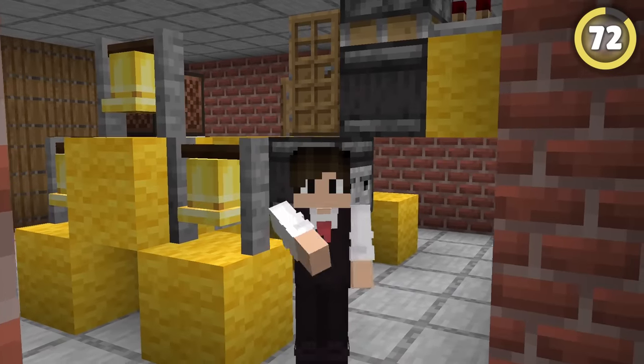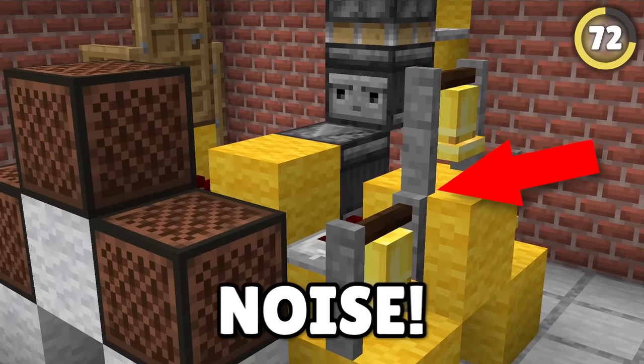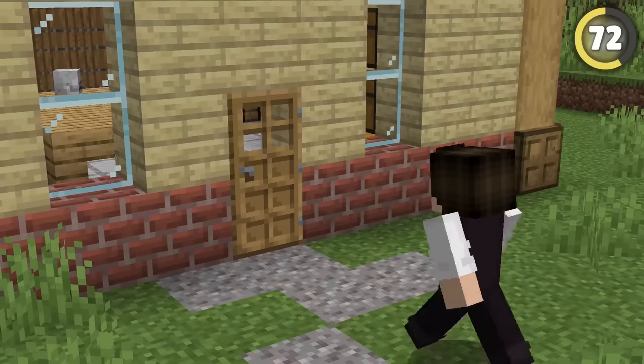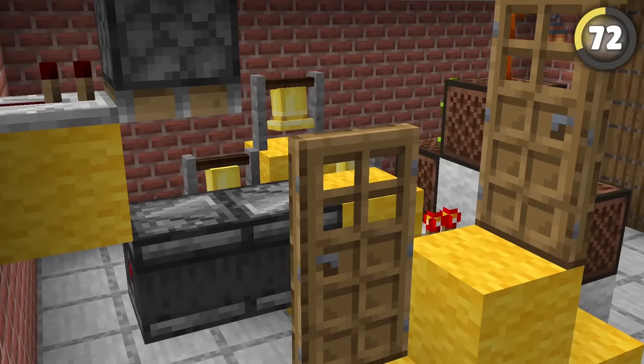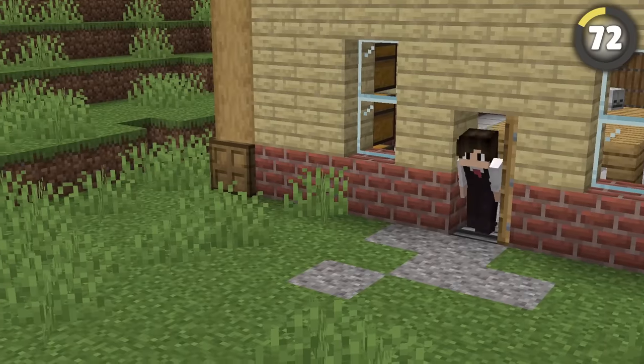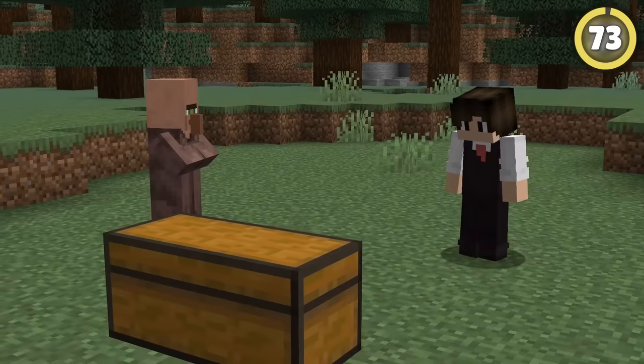Another super cheap method of defense is to wire up a super annoying noise to start playing as soon as someone enters. When this door is opened, an observer gets pushed over and triggers all these blocks over and over, creating a circuit that will drive a thief crazy and even work as a perfect alarm system.